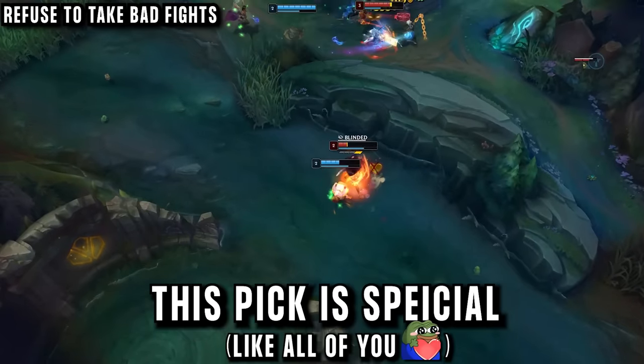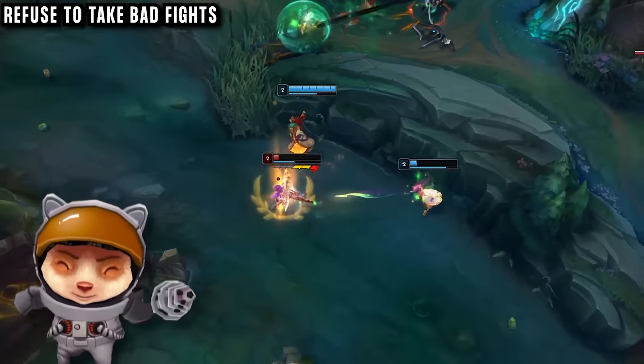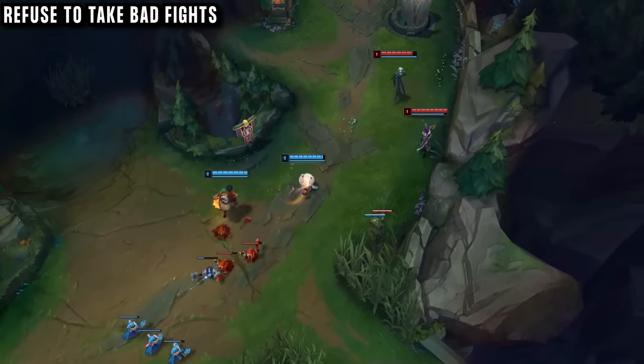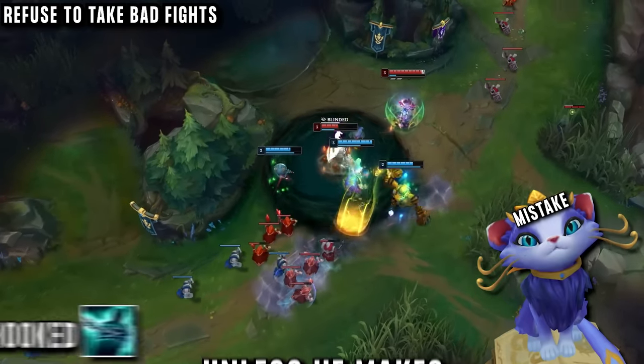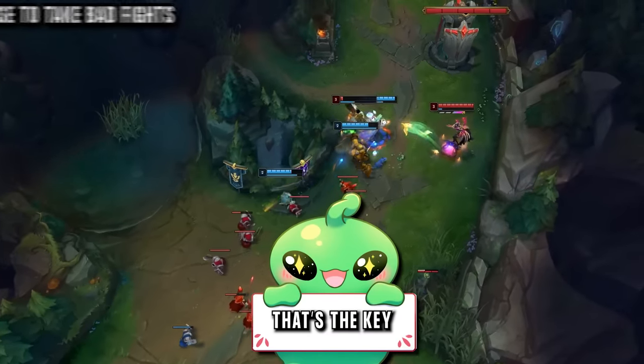This pick is special because it really takes advantage of how difficult it is to start good fights in bot lane. Teemo can farm and scale faster than the enemy AD carry, giving him an advantage, but Teemo can also fight and use his blind to win it — again giving him an advantage. So unless he makes a huge mistake and gets hooked or mispositions horribly, there's no way for him to get behind. That's why this pick works so well.